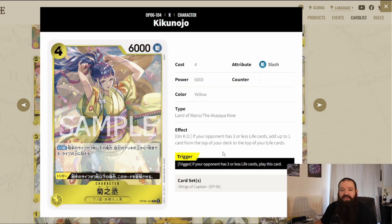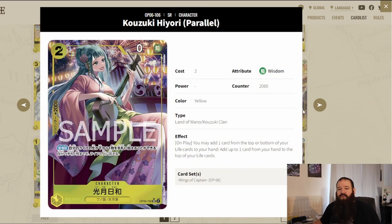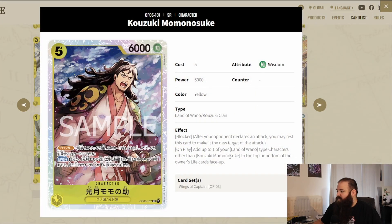Okiku here — on KO, if your opponent has three or less life cards, add up to one card from the top of your deck to the top of your life cards. Yellow needs that staying power, and at 6k your opponent won't want this sitting on the board. It also has a trigger: if your opponent has three or less life cards, play this card for free. Iori has a beautiful alternate art — on play, add one card from the top or bottom of your life to your hand and add one card from your hand to the top of your life. It also has a 2k counter, so you get life stacking and a defensive counter in one card.